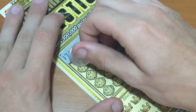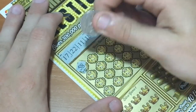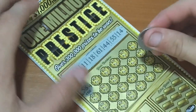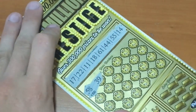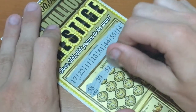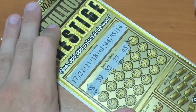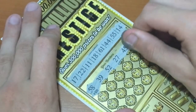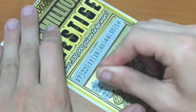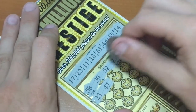Okay, number one. I'll scratch off just the numbers first, then do the dollar values last. 58 — it just has a dollar value underneath. 39, not a winner. 52, not a winner. 27, not a winner. 45, no. 29, nope. 23, nope. 47, nope.